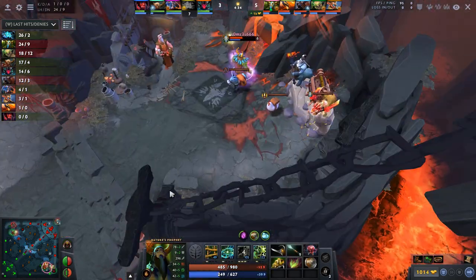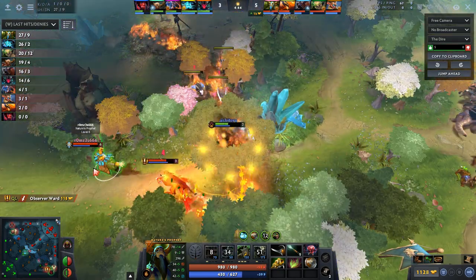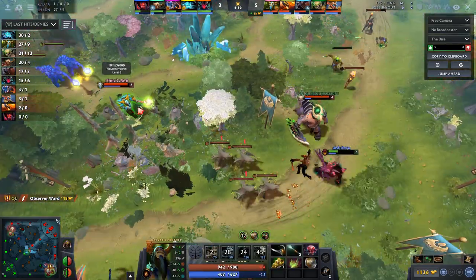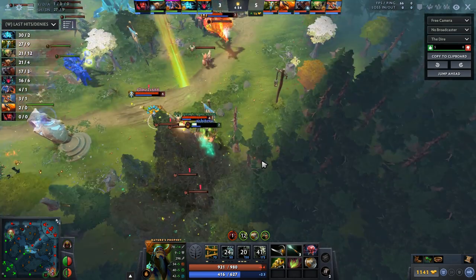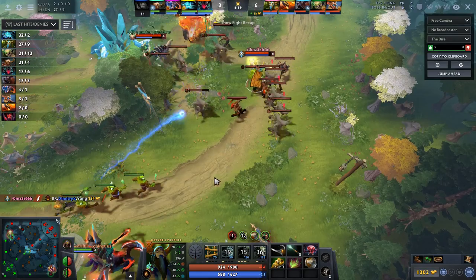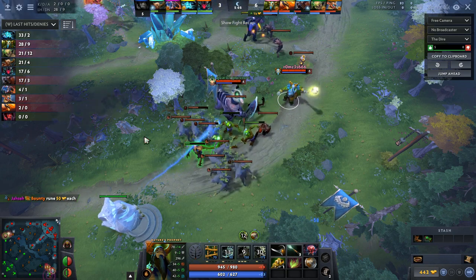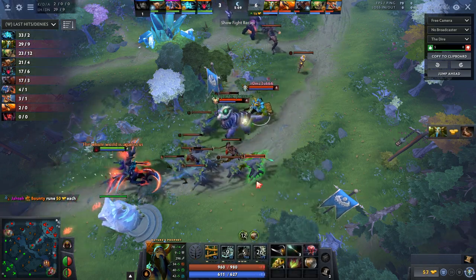After TPing back to base to heal, he TPs out to a lane — and very importantly he does this with the Arcane rune still active, so this means he can TP back to his mid lane in 35 seconds. He goes in, they get a kill, and now he can keep some pressure on this lane, keeping the Terrorblade from farming. Then he can TP back to his own lane in just 10 seconds.